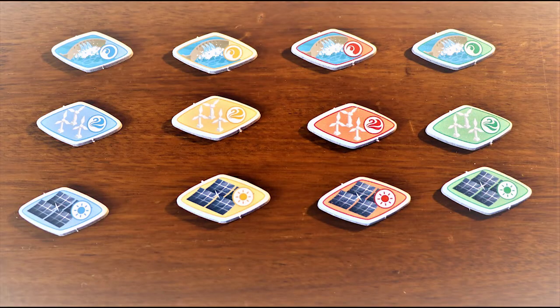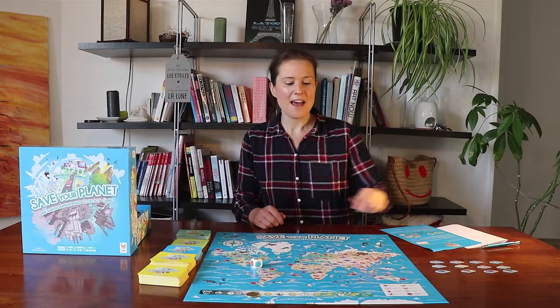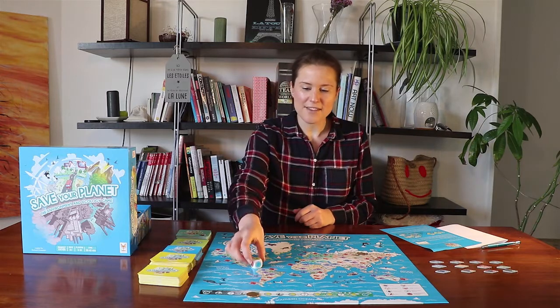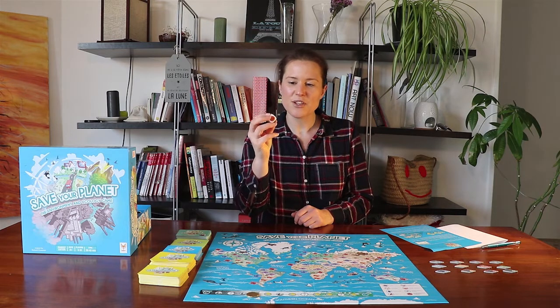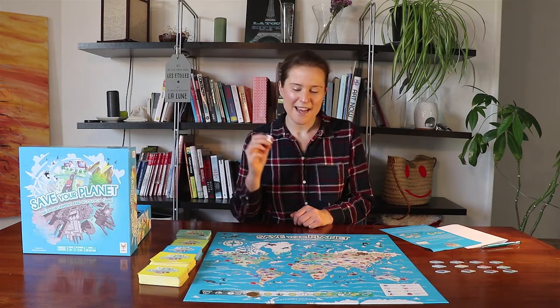Each player or each team will have tokens of renewable energies: solar energy, wind energy, and hydroelectric energy. We've got blue, yellow, red, and green. We also have this dice here, which is not a numerical dice, but I will explain to you what each of those faces means in a moment.